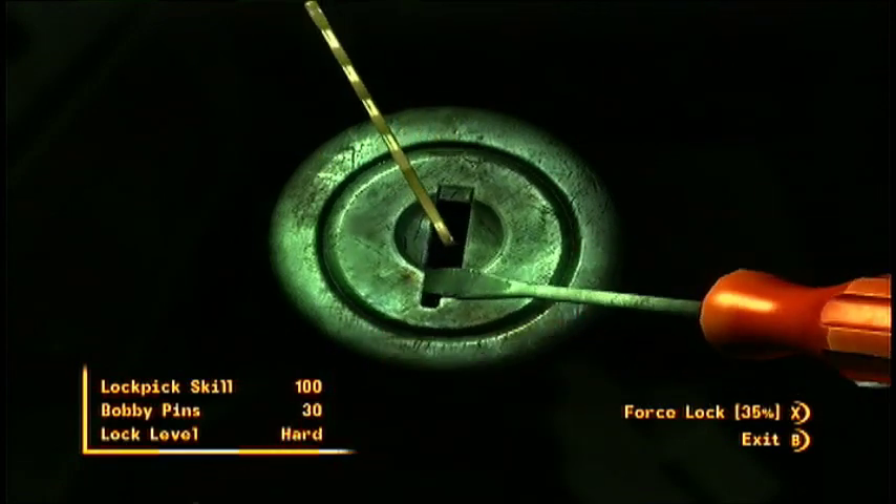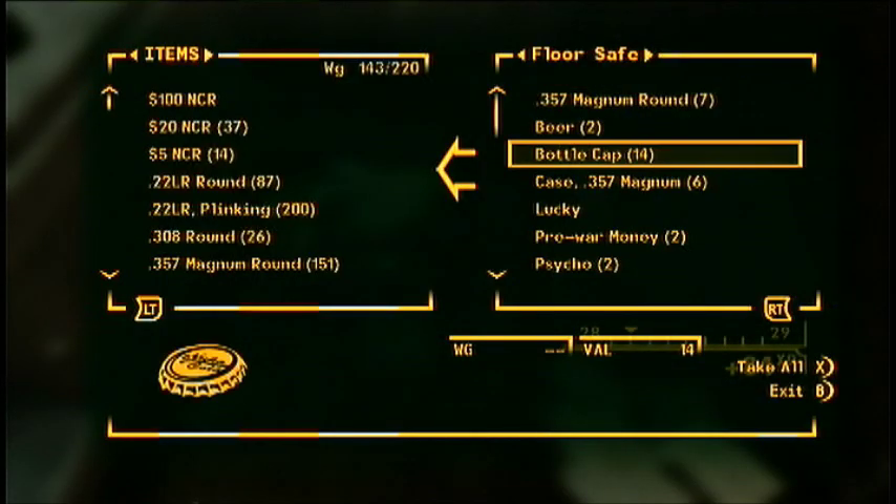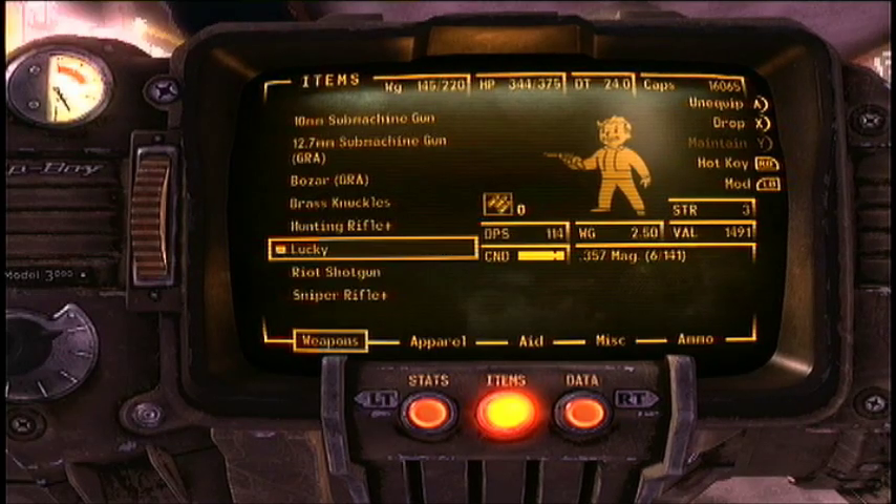But if you do happen to have a lockpick skill of 75, this is a very good low level weapon and you can pretty much use it at any level. The gun skill requirement is zero and the strength requirement is only three, so you should be able to use it.